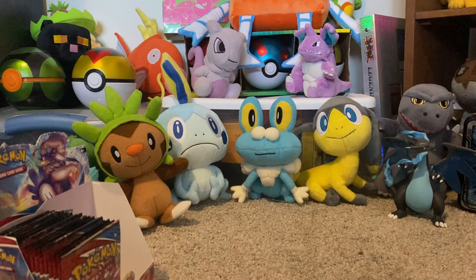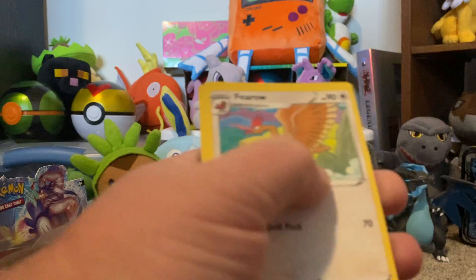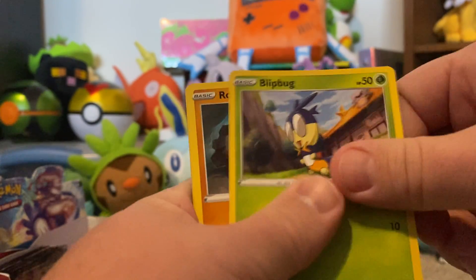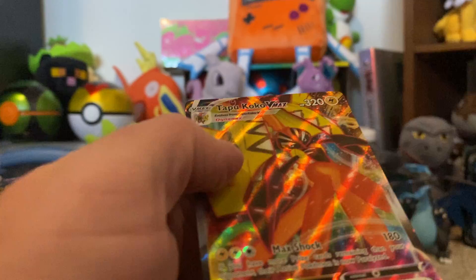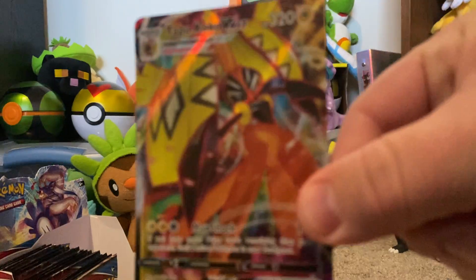Two more. Got a Single Striker Sirfetch'd and a Larvitar. One white/gold card — two, three, four. Metal Energy, Furret, Carnivine, Escape Rope, Cubchoo, Frillish, Blipbug, Rolycoly, Chimecho, and a reverse Dottler. Oh, and a Copperajah V-MAX! I did not say that correctly because I was so excited — Copperajah V-MAX!